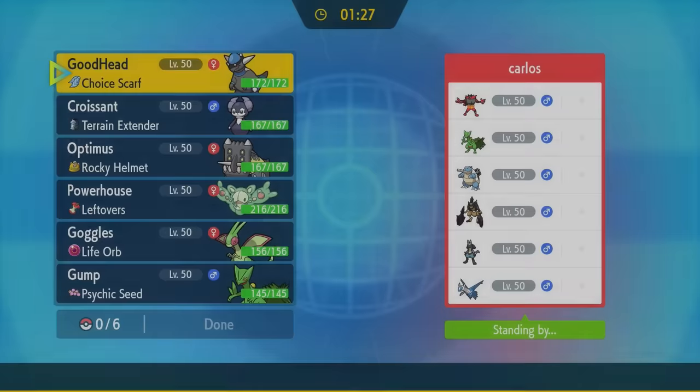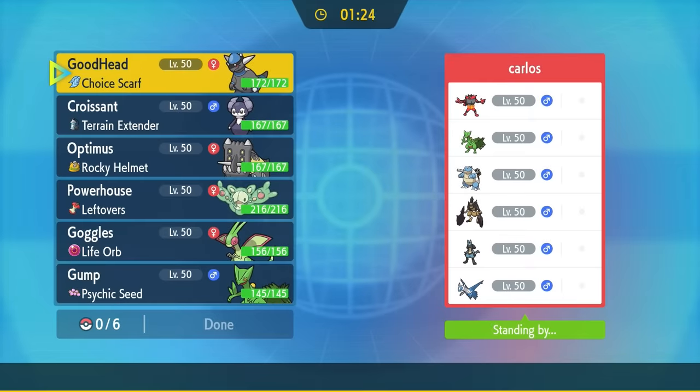Scarf Dinosaur comes in extremely clutch, and it's also very fun to use — so fun in fact that we have a battle number two. This time we have a slightly different squad, but the one thing that remains the same is that Rampardos is ready to lose some brain cells. Let's jump into the match.